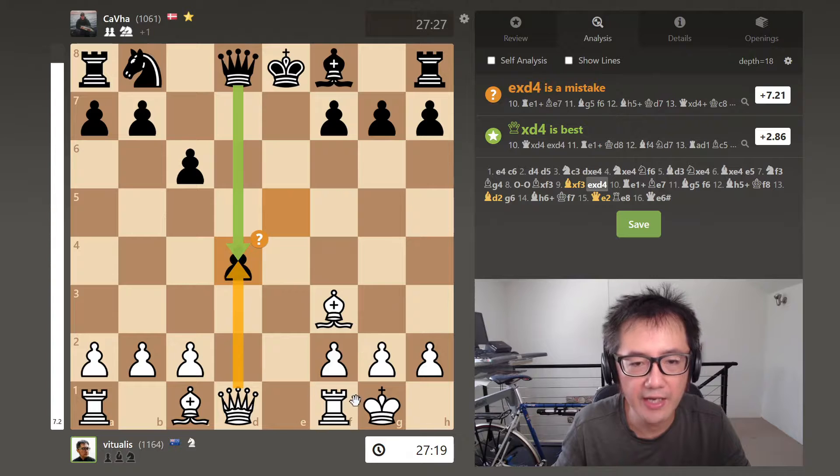I've castled, I've developed pieces, my diagonals are open for my dark square bishop, my queen is potentially active — while for the opponent, all their pieces are still on the back rank. This pawn is kind of in the middle of nowhere. So I'm very much ahead on development.